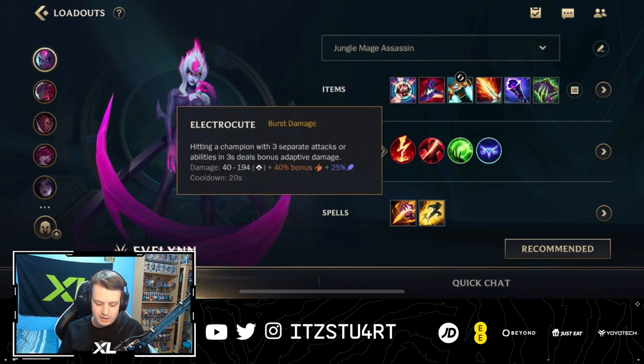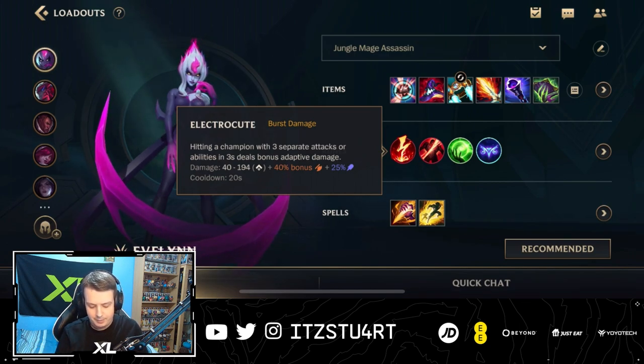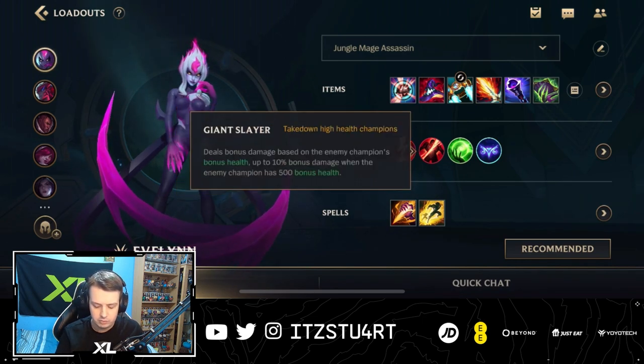For runes, Electrocute: hitting a champion with three separate attacks or abilities in three seconds deals bonus adaptive damage. You'll get to deal extra AP damage based on hitting three separate attacks or abilities — really easy to do. Evelynn has her first ability that she spams, she auto attacks, she uses her third ability sometimes, and even her ultimate. So sometimes your ultimate will trigger Electrocute. It's great for Evelynn because she wants to jump in, do a huge burst of damage, and then escape to safety. She's not going to be in fights for a long time, which is why we go for Electrocute instead of Conqueror.